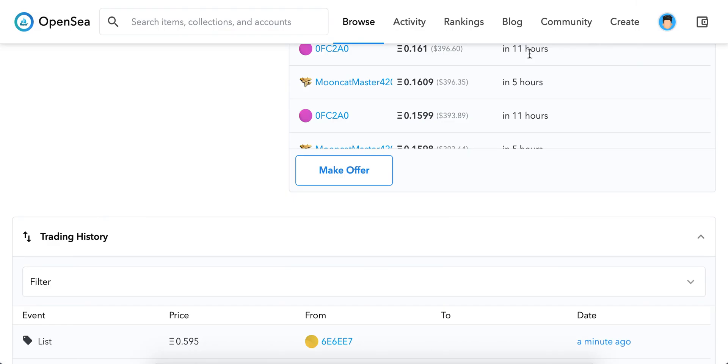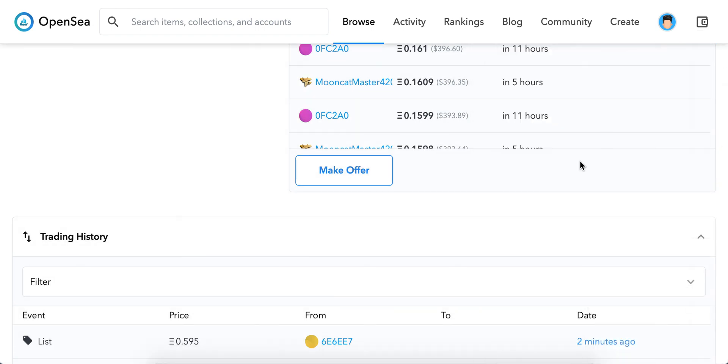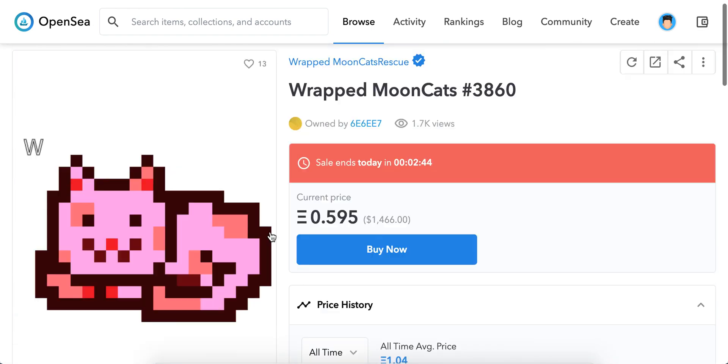Of course, you need to add funds to your wallet — just click in here and add funds. That's how it works, that's how you add funds, and that's it.